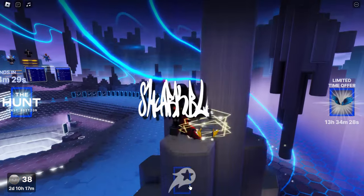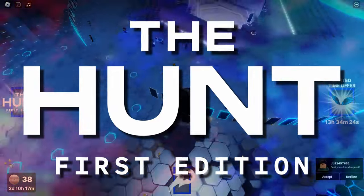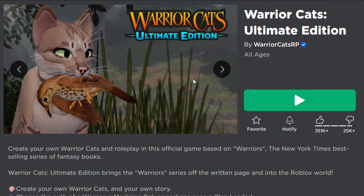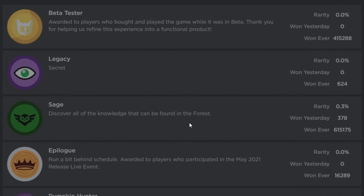Let's go guys for another badge hunting video for the hunt event. In this video we're playing Warrior Cats Ultimate Edition. Now I know what you're thinking — this looks like a bit of a funny furry thing. Honestly, I can't tell if it's some serious animal simulator or some dodgy furry roleplay game. But anyway, we're going to be getting a badge from this.